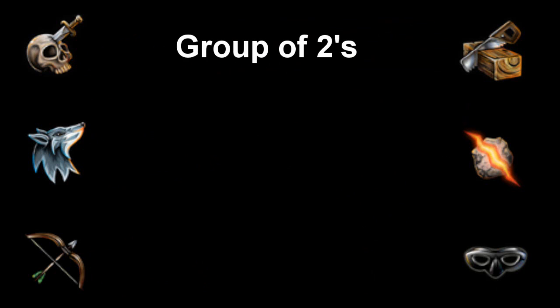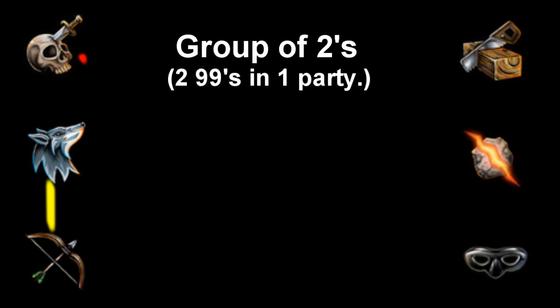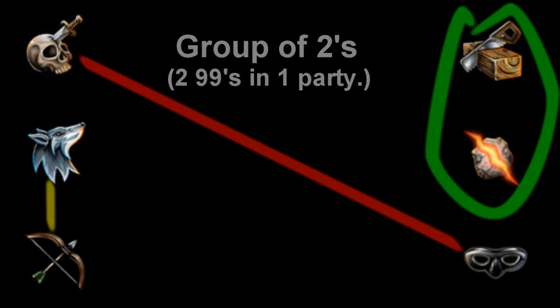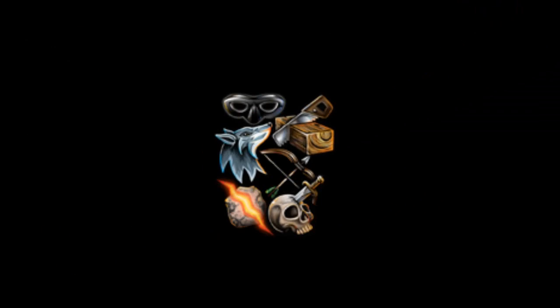Option two would be Groups of Twos, where I would actually be getting two 99s in one party. The two 99s matched up for each party would be Summoning with Range, Slayer with Thieving, and then Runecrafting with Construction. And of course, the last option is me getting them all together — one big party getting all six stats at one time.